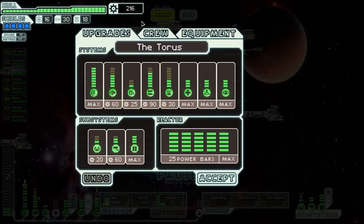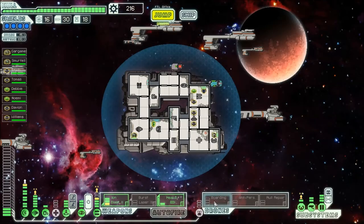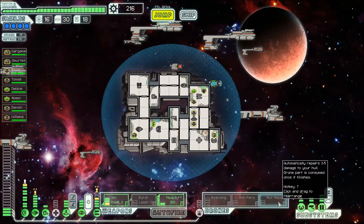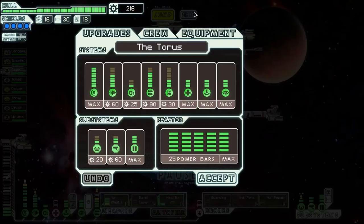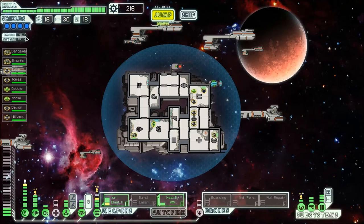We got tons of scrap — 216 up here. I don't need anything really. I could get the boarding anti-personnel and hull repair up, but that'd suck up a lot of power and I'd have to divert power. But if I got more engine, I'd have more dodge. So what if I did that? Put more into that — what would I get? 31 dodge? So it'd be from 25 to 31, that's 6 more dodge — a 51% evasion chance. Pretty cool.